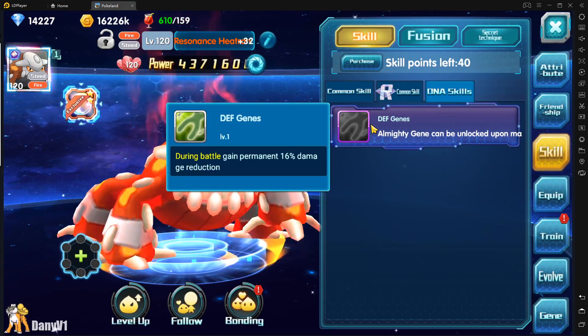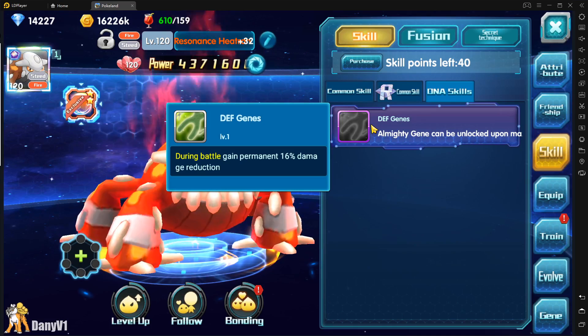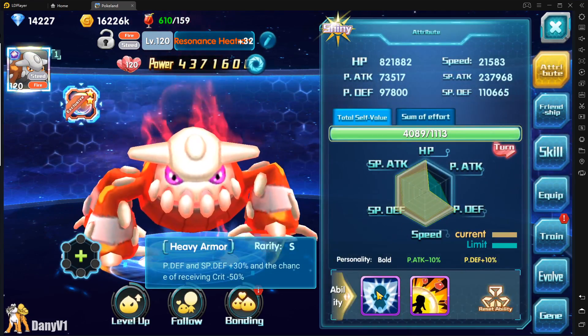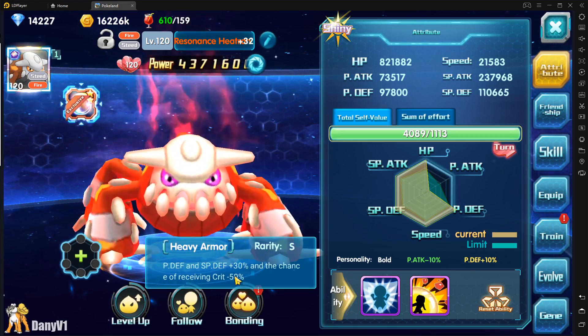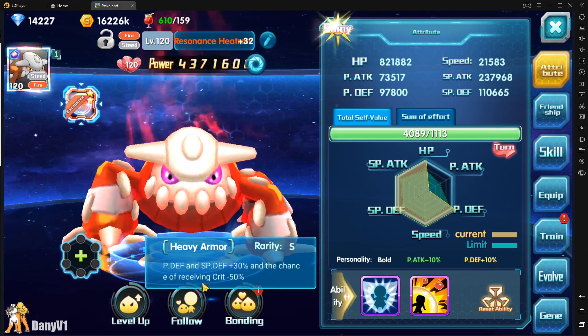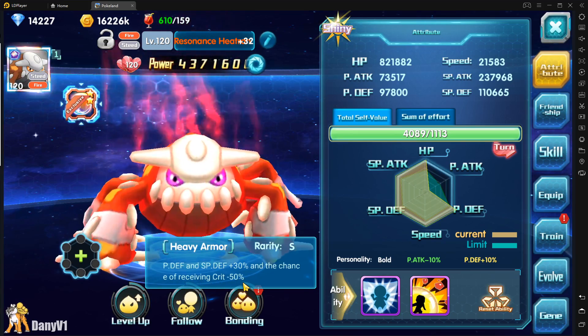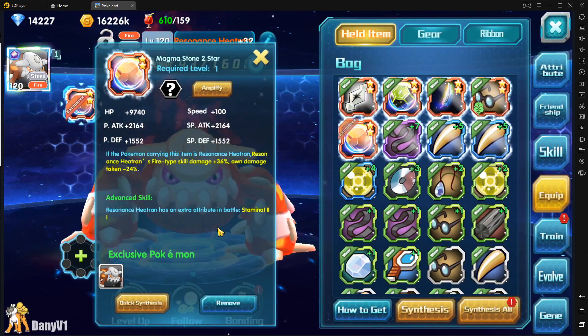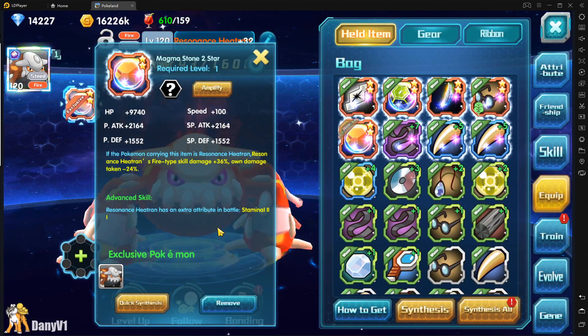You also have the DNA Scale giving you 16 damage reduction as well. And if you want to play with Heavy Armor, you have defenses increased by 30 and the chance of getting crit reduced by 50. So that's already a lot of tankiness.